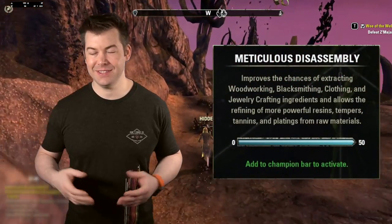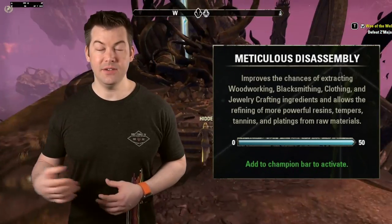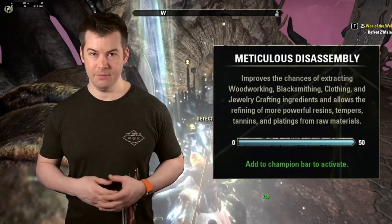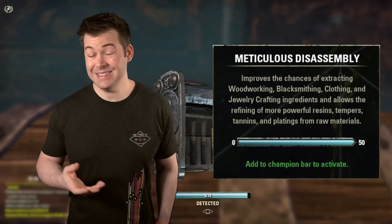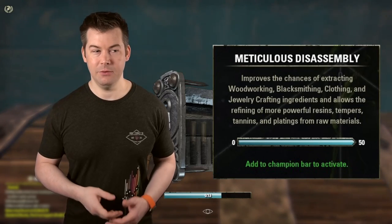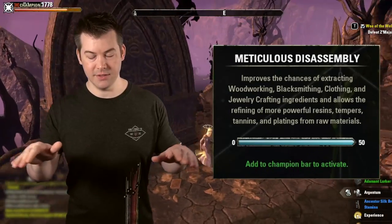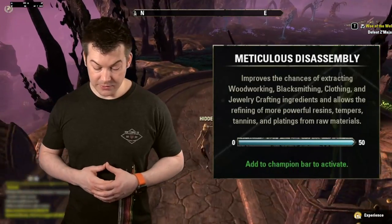Another one is Meticulous Disassembler — this is a generically good CP. Whenever you're deconstructing things, it has a chance to give you back more mats. This is mainly important for purple and gold jewelry, but it can be useful for any gold mat. Gold mats across the board are always going to be expensive and useful. That's also a slottable CP.